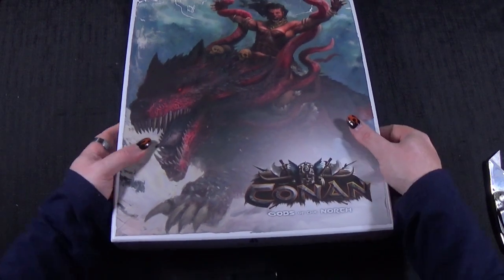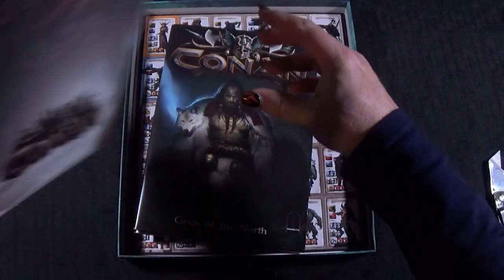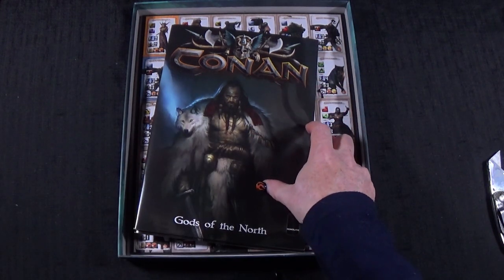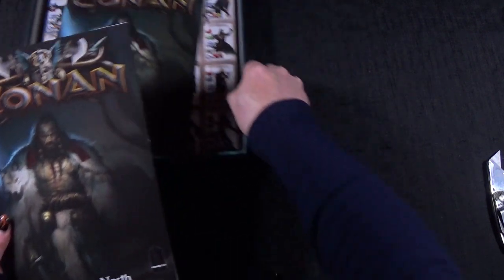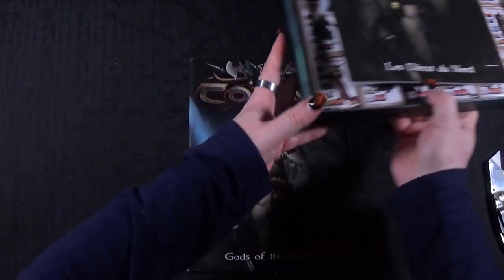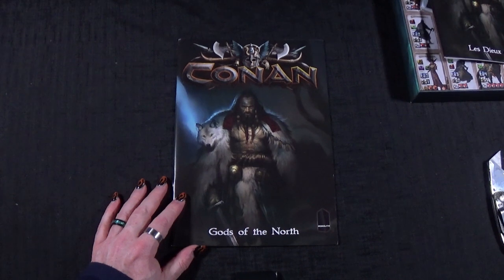There are no minis in this — it is just literally cards and tiles, that kind of thing. We'll put that to one side, move it over there so we have a little more space, and zoom in a touch. This is Gods of the North.